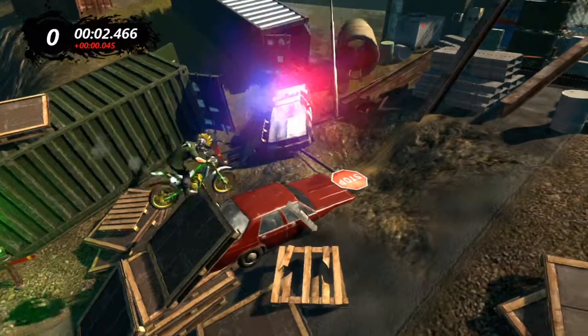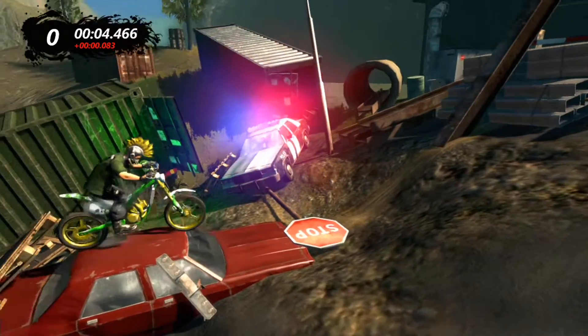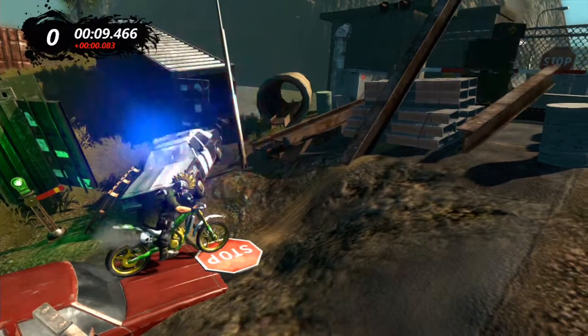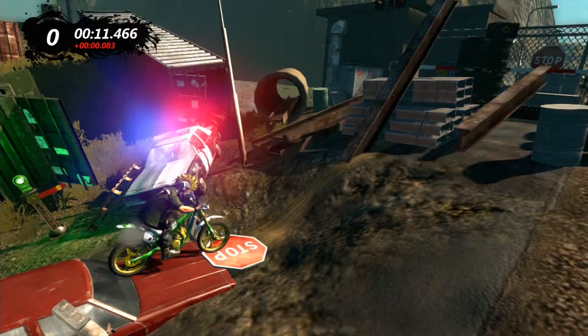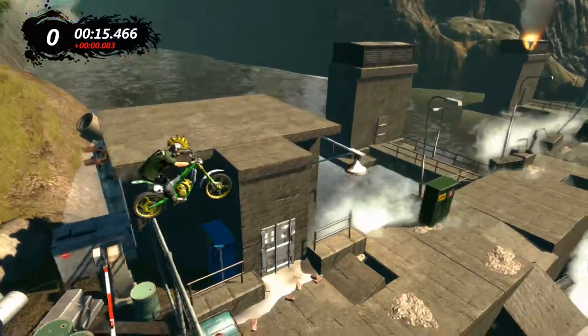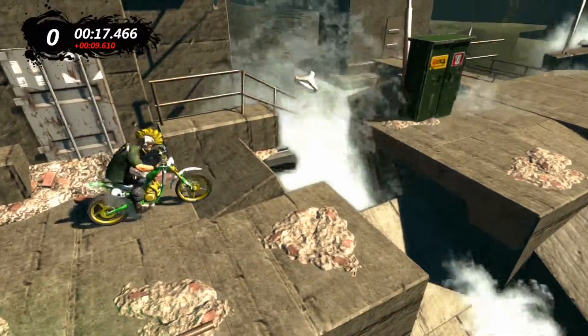With the bunny hop, try to clear as far as you can and hit at least the front wheel on the car hood. Come down to the stop sign, and once you're at the bottom of this hill, just push forward and you'll land right here.